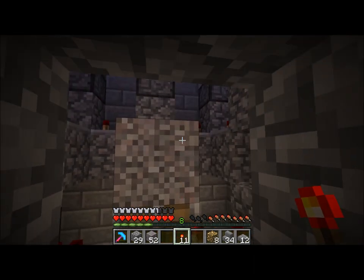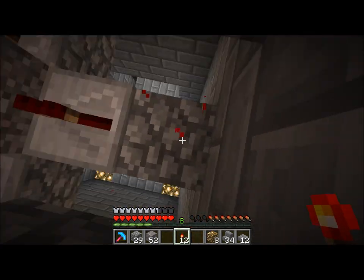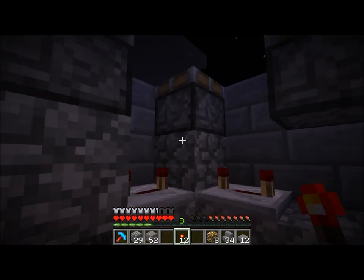So you do this. And there we go — now the pistons start going around. That's exactly what we wanted. And then we'll just turn it off again real quick. It does keep going until it hits this part where it's missing a block, but that's alright, doesn't really matter.